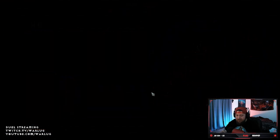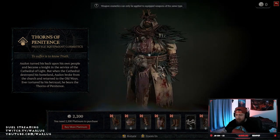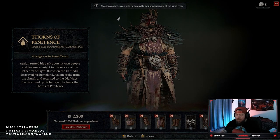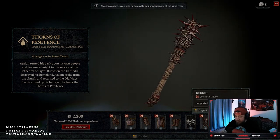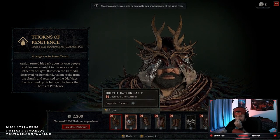It really comes down to what you're interested in. You can actually see exactly how your character will look — the drip is awesome, it looks really cool. Worth noting: weapon cosmetics can only be applied to equipped weapons of the same type, so if it's a mace cosmetic it has to go on a mace. You can go through and see everything that's been added here.